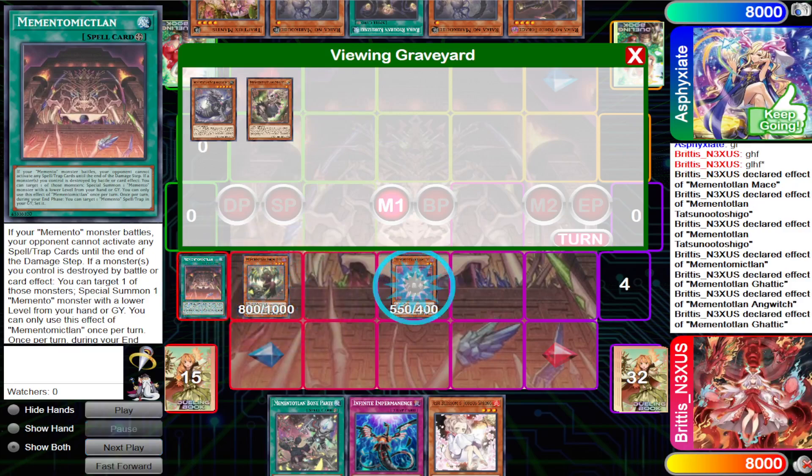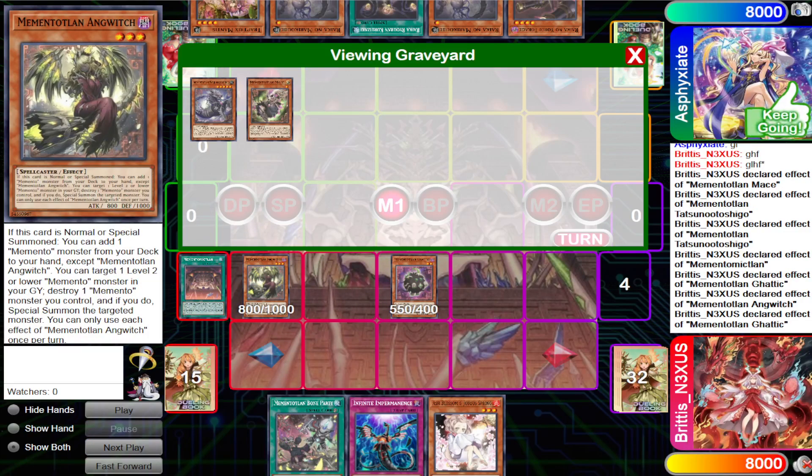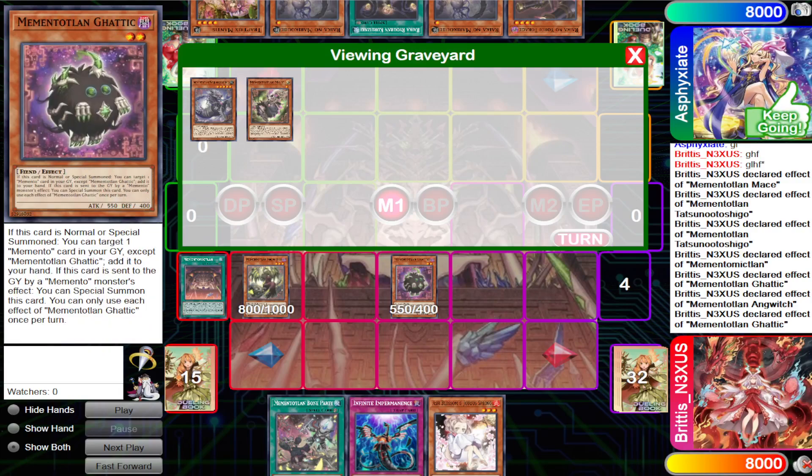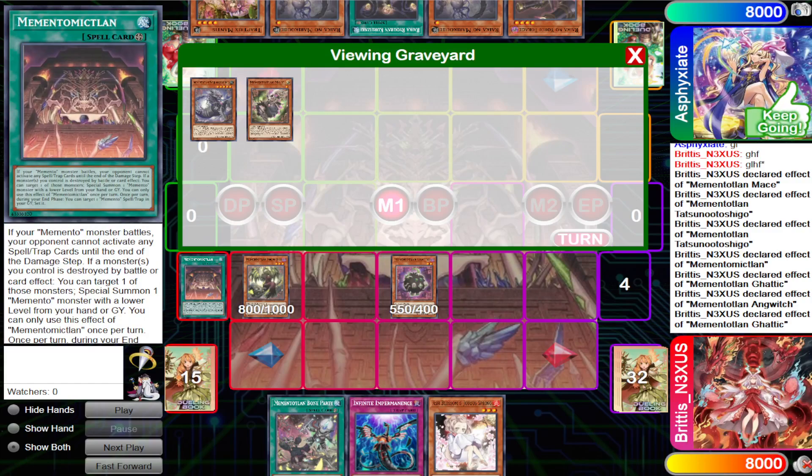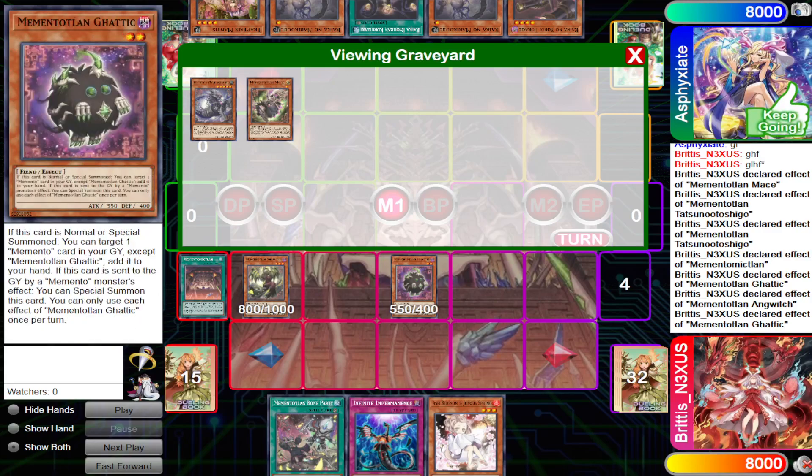We special summon both, and now both Anguish and Gatic trigger. I'll note right here — this was a misplay on my end. Instead of sending Gatic from the deck, with Tatsuno Shigo's effect I should have sent Anguish and Memento Goblin, used Memento Land to special summon Goblin, then sent Gatic and Memento Fusion. I'm telling this to viewers so that if you're interested in this deck, you know there are more optimal plays than what I'm doing right here.